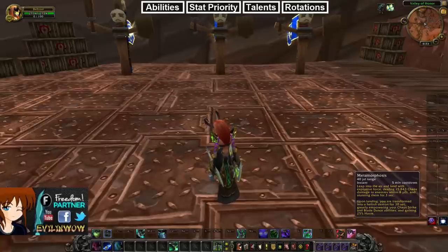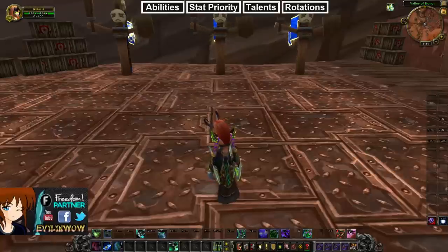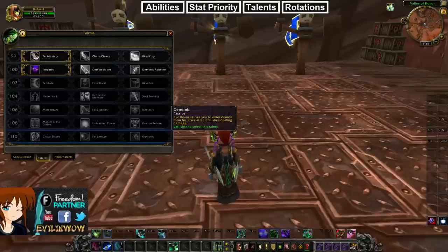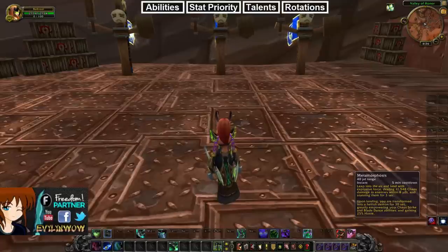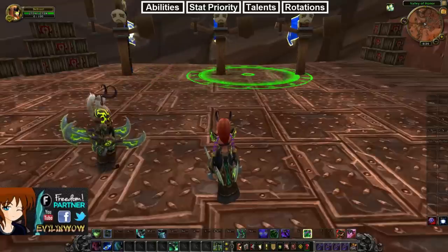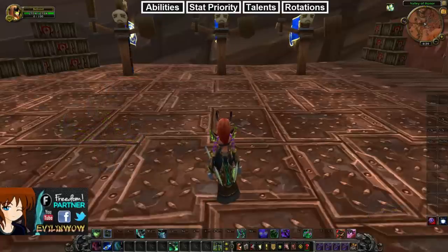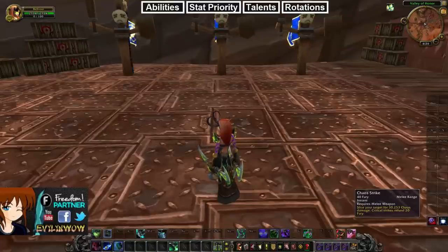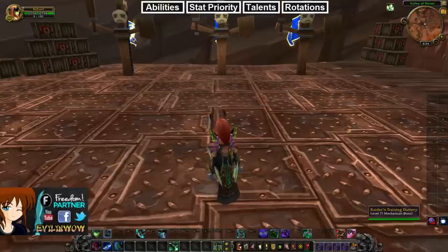Our main cooldown is Metamorphosis, which activates Demon Form. Demon Form is our main damage cooldown — basically when we're going for the kill. There are a few ways to enter Demon Form: through the Demonic talent you get five seconds after Eye Beam to use it, but that's only for level 110. For now our main option is Metamorphosis directly, which leaps onto the target, does damage to all targets in a yard radius, and stuns them for three seconds. While in Demon Form, Chaos Strike and Blade Dance deal 50% increased damage.